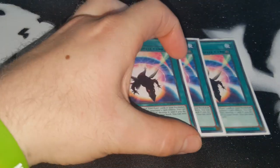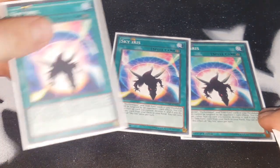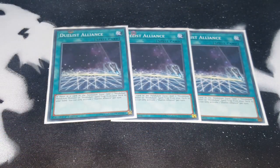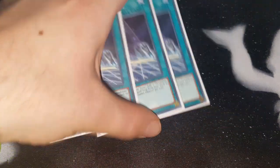Then we have three Sky Iris to activate Arch Pendulum's effect and to search other Odd-Eyes cards, get other scales and stuff — it's really good that way. It also has a built-in protection effect for the pendulum zones which is really nice. Next we have Duelist Alliance, again to search your Odd-Eyes. Even if you go first, you want Arch Pendulum in the pendulum zone and then special summon an Odd-Eyes in defense, so at least you'll have Arch Pendulum and Odd-Eyes Pendulum Dragon in hand.